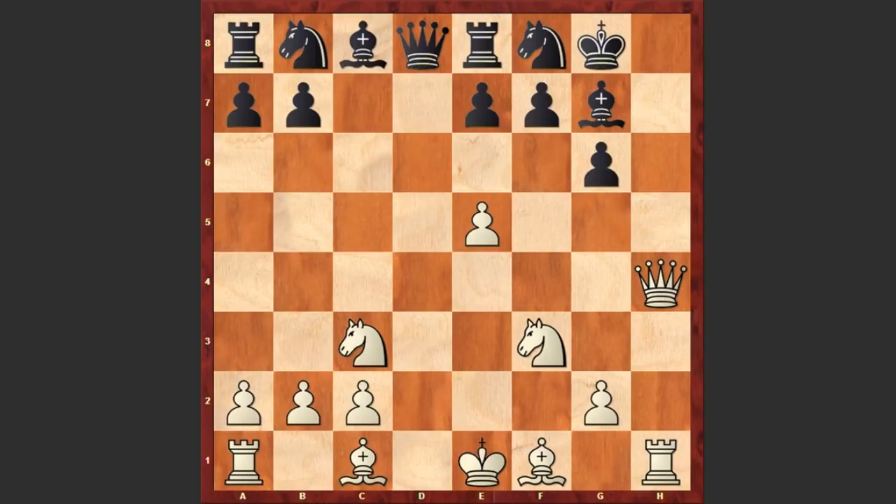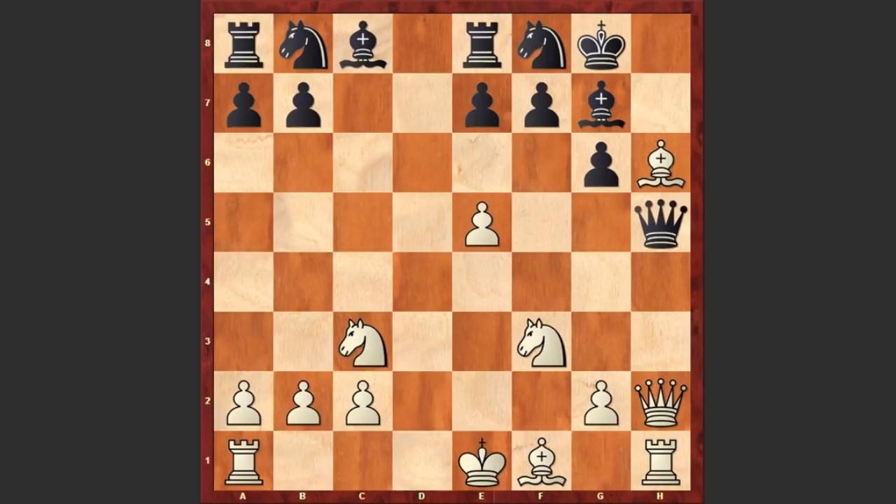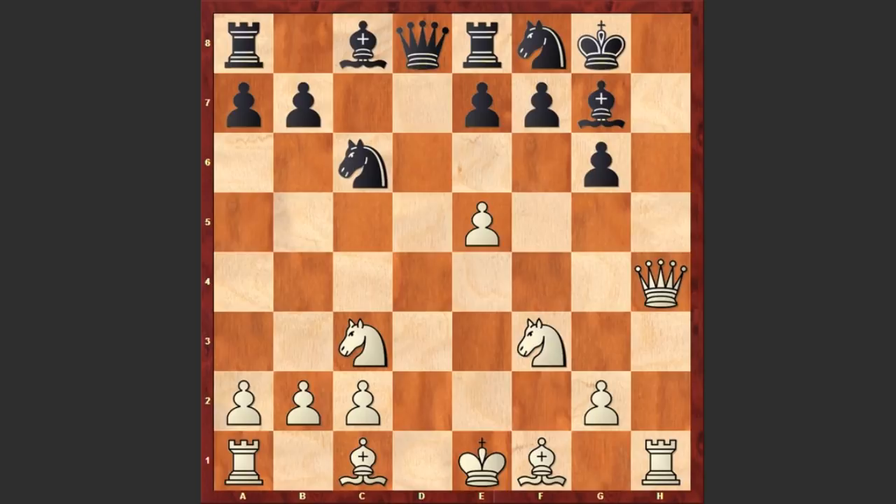Nc6 — this is already losing. It was very important to play Qd7. The idea is that if Bh6, then Qg4, trying to exchange the queens and simplify the position; if Qh2 then Qh5, and black could still prolong the game. But instead after fxe5 we see Nc6, and now after Bh6, black's position is starting to collapse.